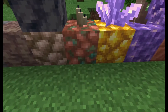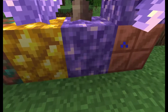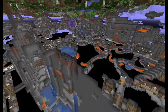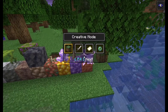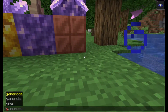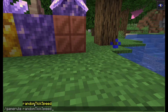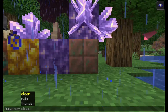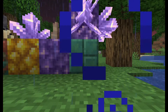Amethyst can also be found in the amethyst geodes, obviously. You also have copper, which has a really cool feature — if you put the game rule random tick speed up to 1000, watch it oxidize really quickly.